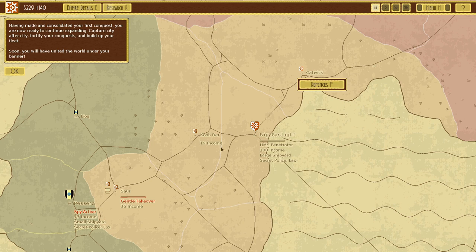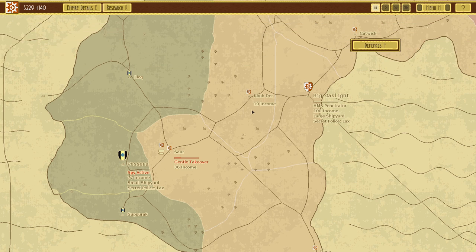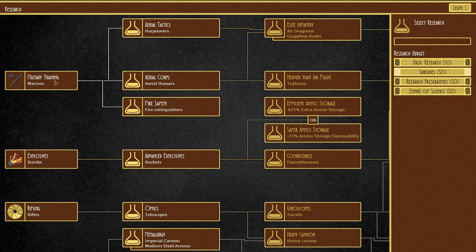I wondered what determines income. You have made and consolidated your first conquest - you are now ready to continue expanding. Capture city after city, fortify your conquests and build up your fleet, soon you will have united the world under your banner. It's kind of like playing Risk honestly - conquest mode. They've got lax secret police. Well-organized secret police safeguards your empire's security. Spies and informants everywhere, every movement tracked with suspicion. Let's just go with that - it feels right.